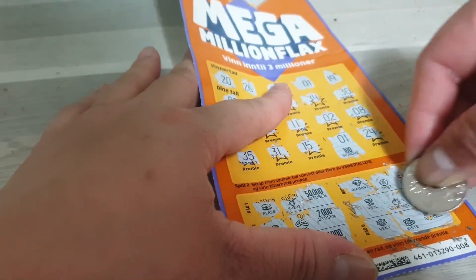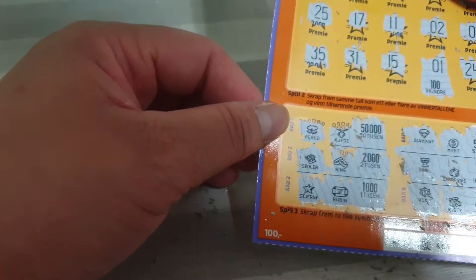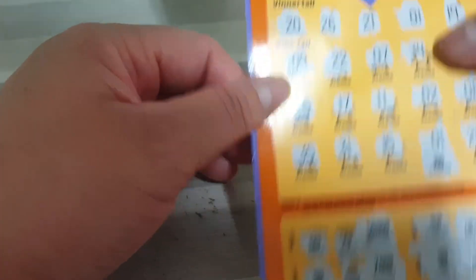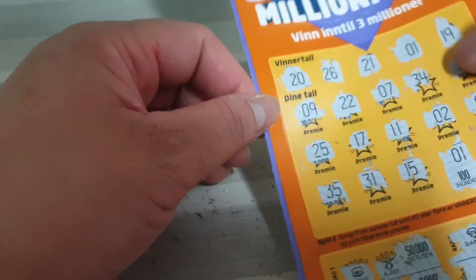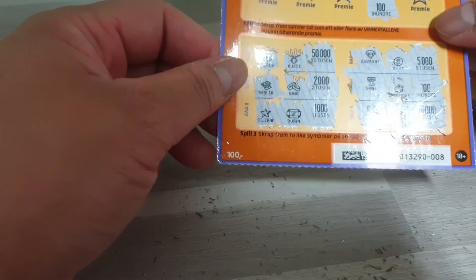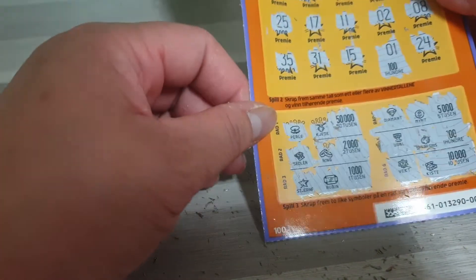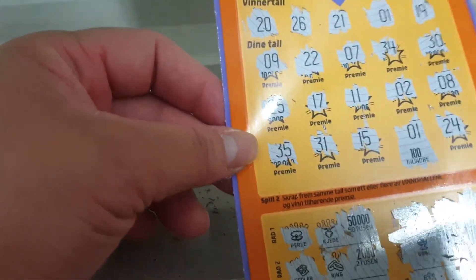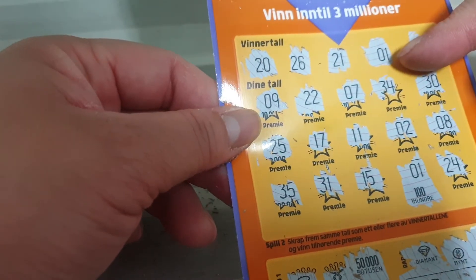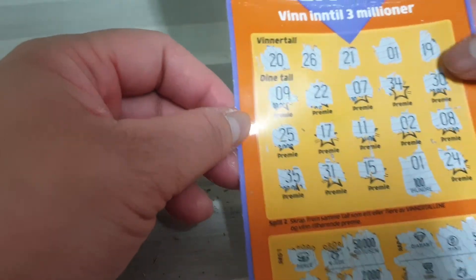100 kroner lang yung napanalo ko dito. Nabalik yung pera ko, because this is also 100 kroner — the cost of this card, I mean. So pwede ko siyang palitan bukas ng bago. So number ko 01, tapos ito yung winner number, so nakapanalo ako ng 100 kroner.